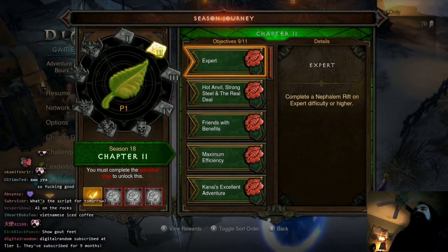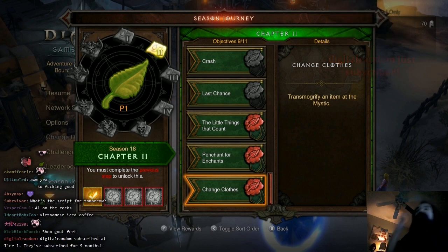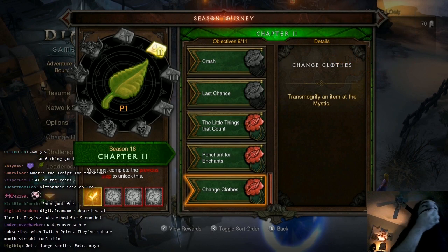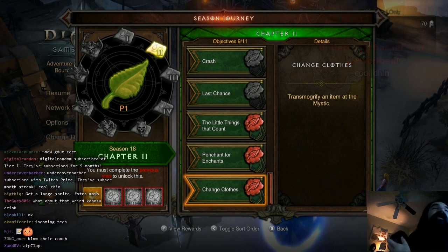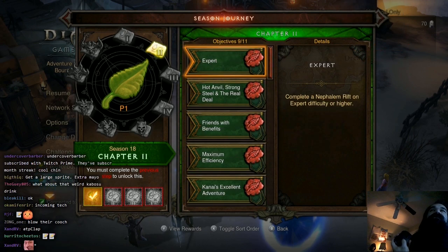For those of you playing on the Switch, write this down right now. I'm gonna blow your minds — on the Switch, I originally thought that holding up was the fastest way to scroll.